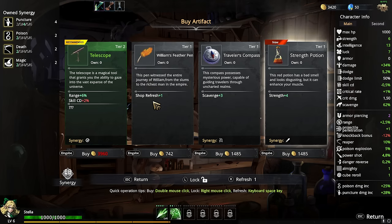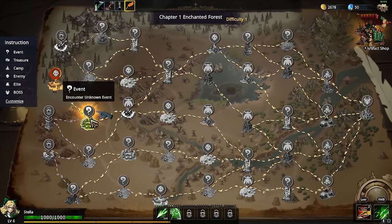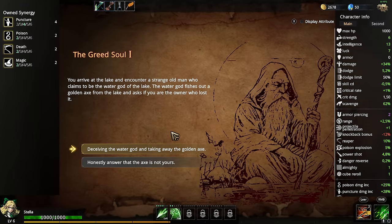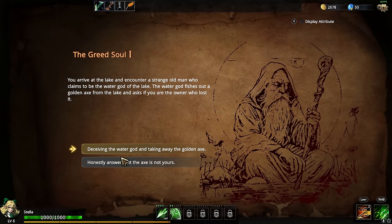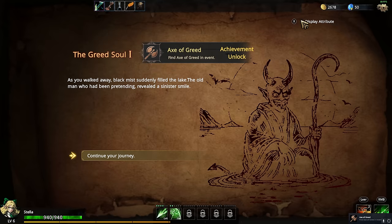Do I take the shop refresh plus one? I actually don't know if you keep them, but I'll get it anyway — it's always nice to have. Here we have 'deceiving the water god and taking away the golden axe.' Honestly, the axe is not yours — let's deceive him. The water god hands the golden axe to you with satisfaction and says greedy people will eventually get what they deserve. Exactly my point — this is why I'm always greedy.